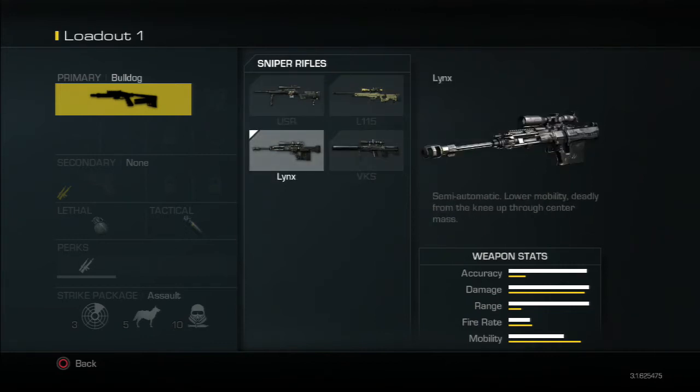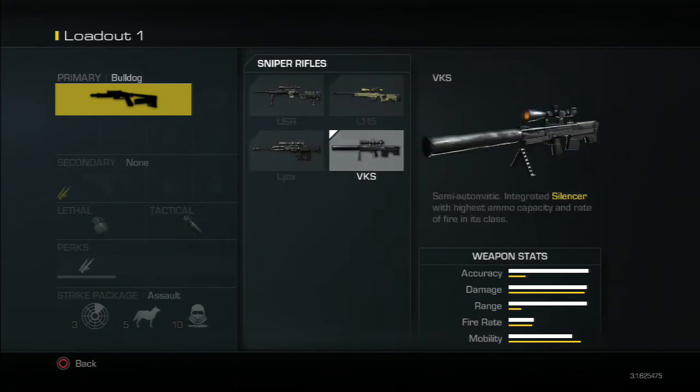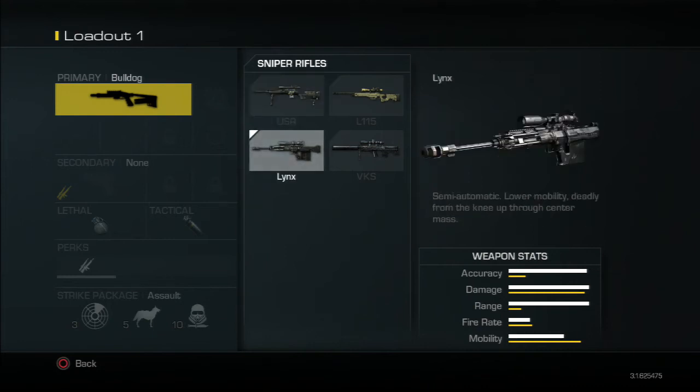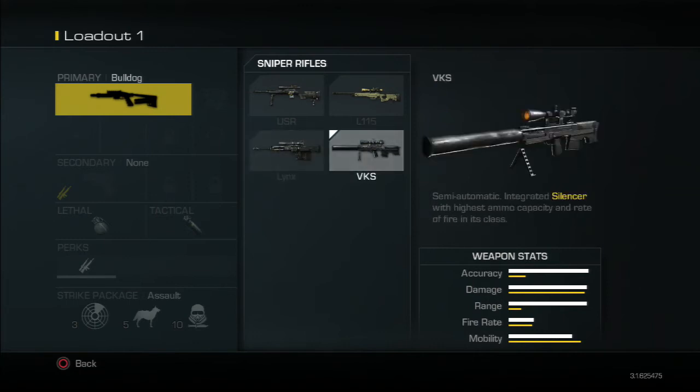The Lynx is not very good in my opinion — it's probably my least favourite sniper rifle. It's got lower mobility than all the other ones, so you move slower than with every other sniper rifle. One advantage to the USR and L115 though is that you do move faster. The Lynx also has a very slow ADS time and the damage is a bit inconsistent. Sometimes it does well, sometimes it doesn't. It's not really reliable at all.